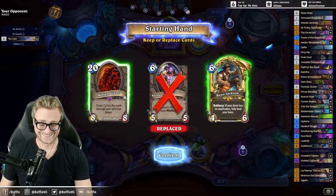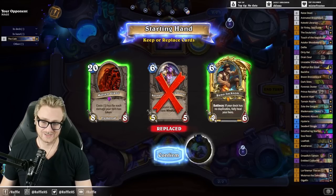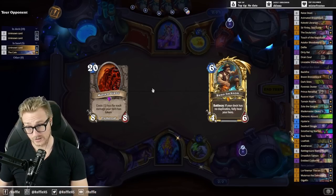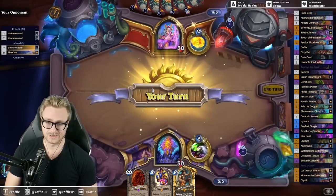Do we ever just take it in the early game and then try and go for a Molten into Reno? I think Molten with the Reno actually makes sense, because if I'm going to need to Reno, I'm also going to need to test for an objection. Molten, at worst, allows me to do that.